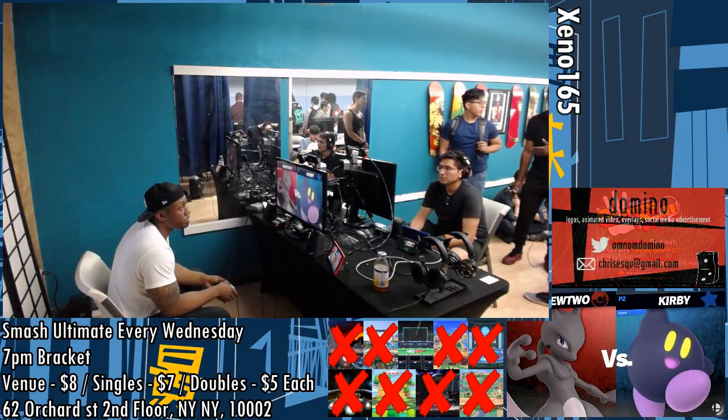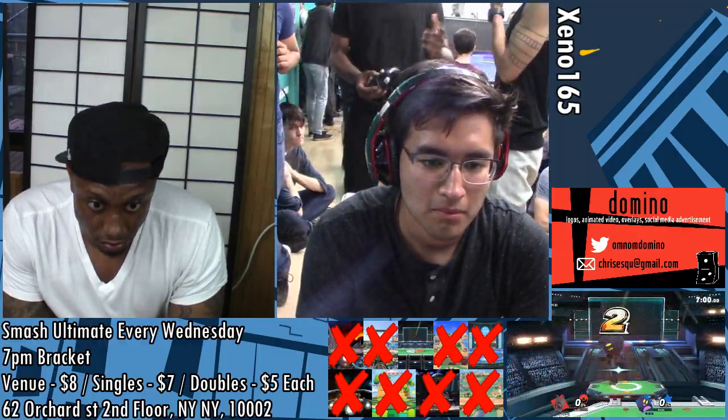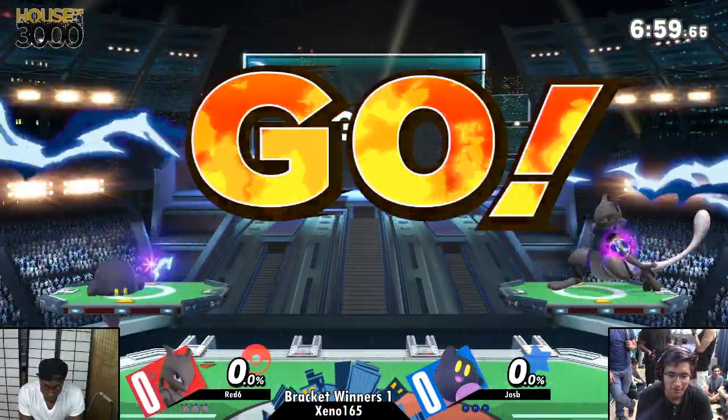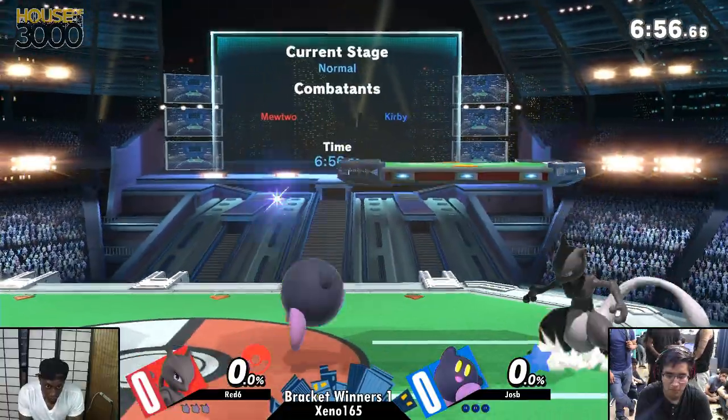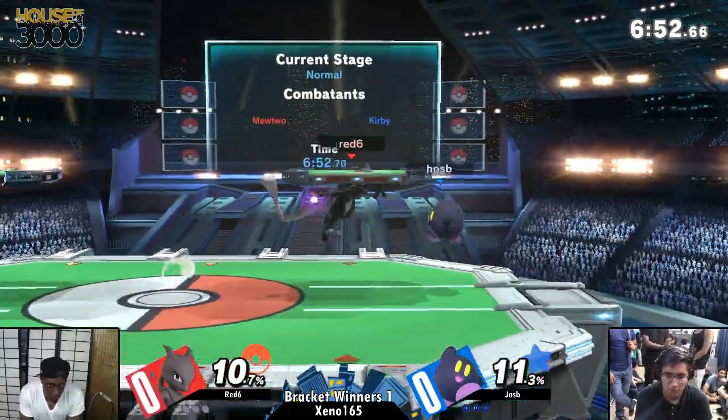Going into game one, we've got Hoseby against Red Six. Mewtwo versus Kirby, with BB watching in the distance. We've got Kirby and Mewtwo — two characters you see way too much of in today's meta. And they're both light characters.